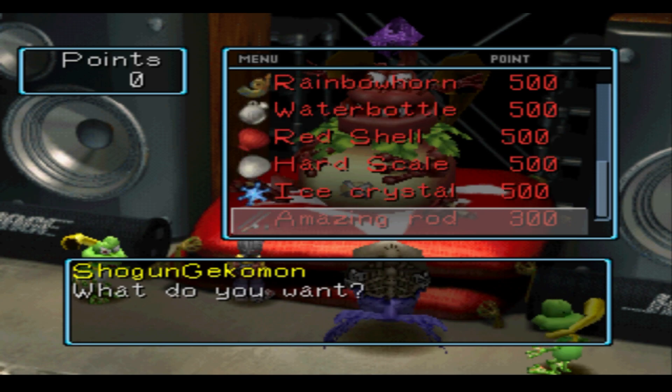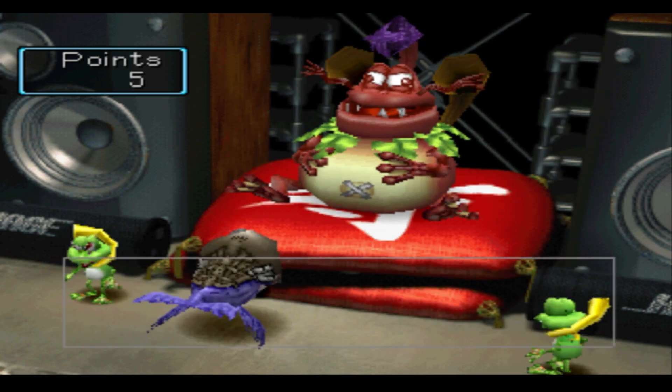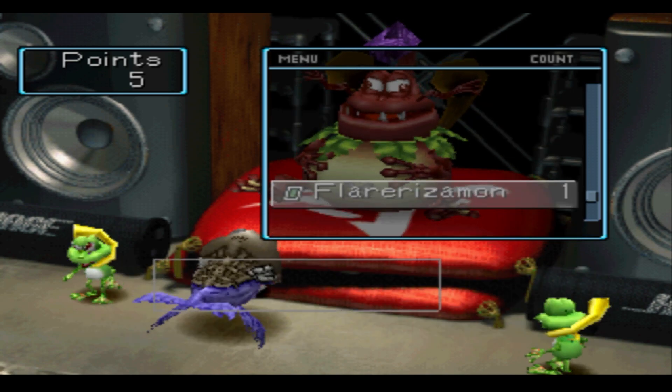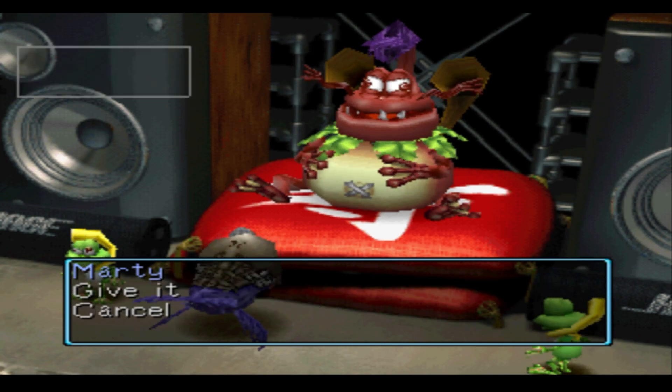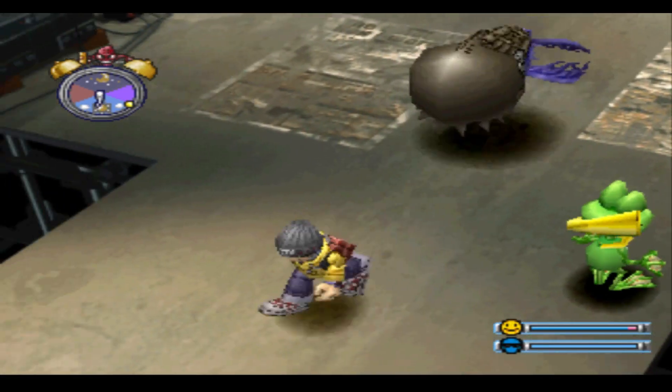We found Fatso and I learned that he would want 300 merit points to get the amazing rod from him. So I traded him a heap of cards, but honestly it wasn't enough. We still needed way more cards. I ended up having a total of 30 merit points. We're going to need a boatload more Digimon cards if we want to get this fishing rod.